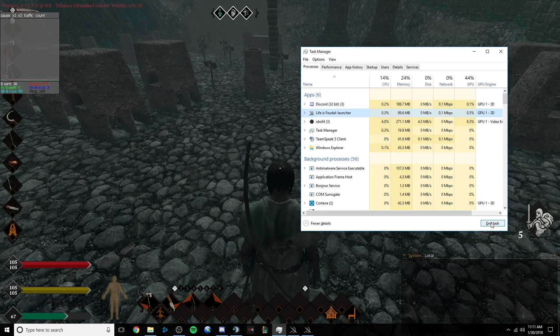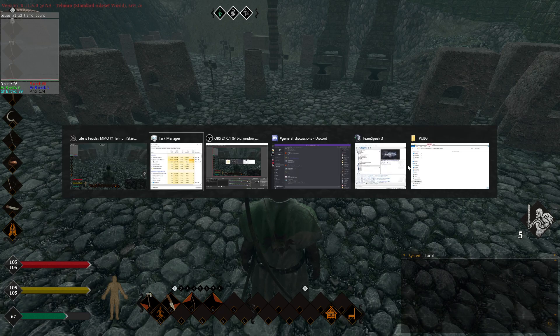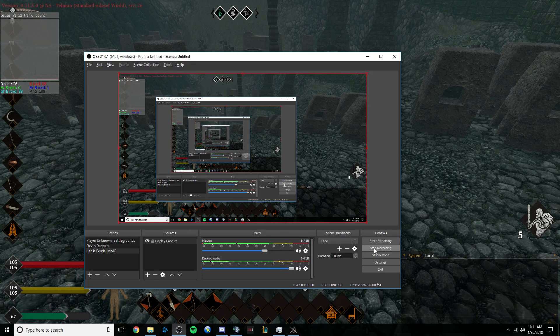Go to the Life is Feudal launcher and End Task, or Force Quit for Apple. After that, your ping should not spike up to 1500 like that — it should just stay around 100. For me it ends up around 160–170 for some reason. Yeah, that's how you fix this problem, and hopefully this will help somebody else out. That's it!